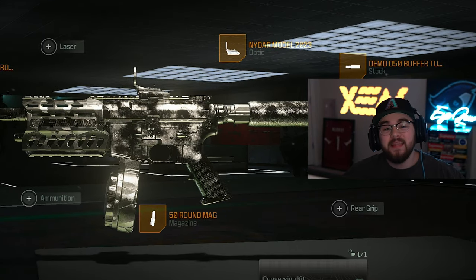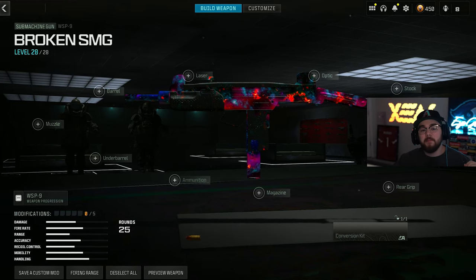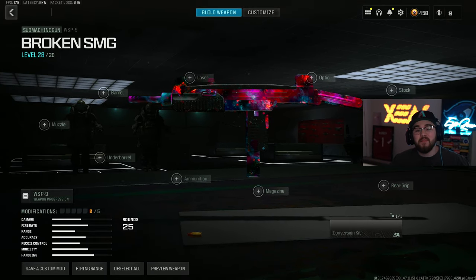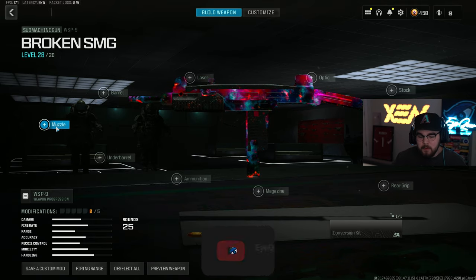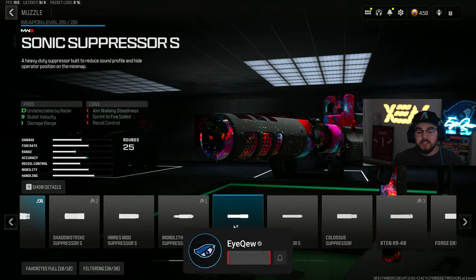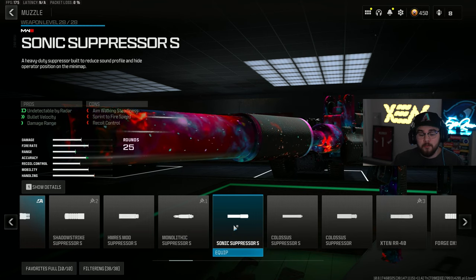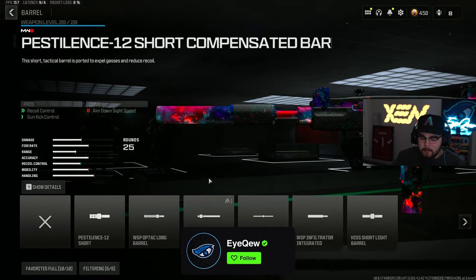That's our honorable mention, so let's hop into the actual list. At the number five spot we have the WSP9 SMG — in my opinion one of the best SMGs in the entire game. Starting off the build, we're tossing on the Sonic Suppressor S, keeping you off the mini-map but also giving you bolt velocity and damage range, making sure the WSP9 is hitting harder and getting you closer to hitscan.